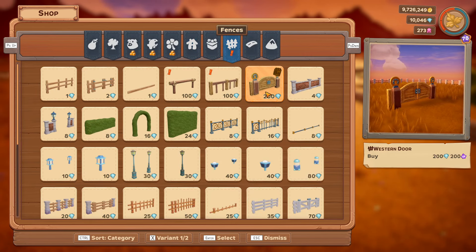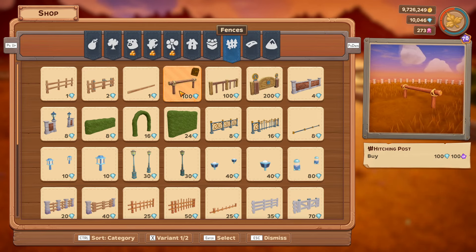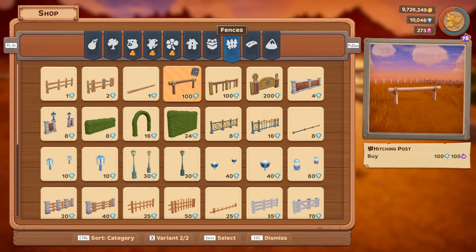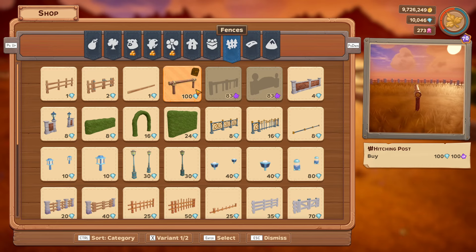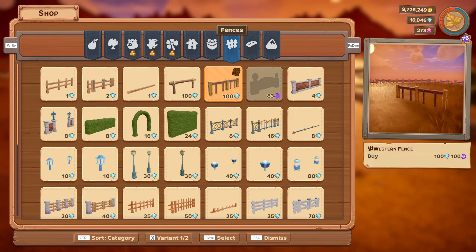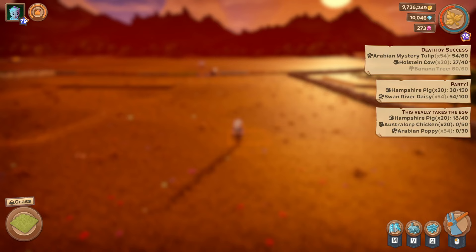Apparently we've got new fences. Western door, western fence and hitching post, all to do with the western theme obviously. And you can change the colour - I've just noticed. I wonder if you could do that on the house. There are two colours on each one. Oh yeah that's light. That looks as though it's greyed out - ah level 83, that's why.